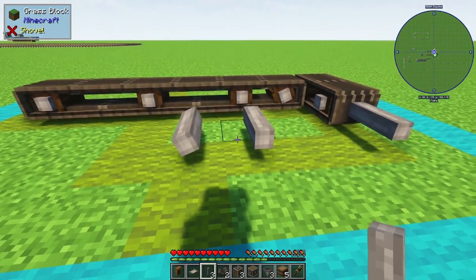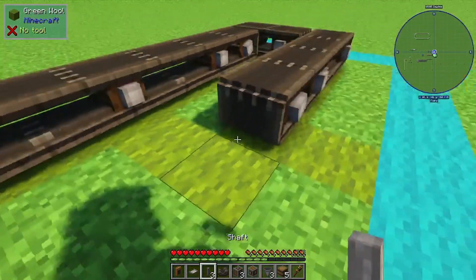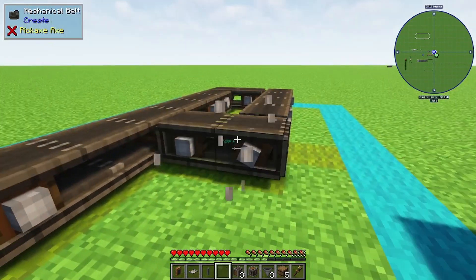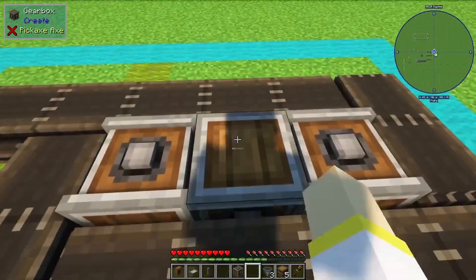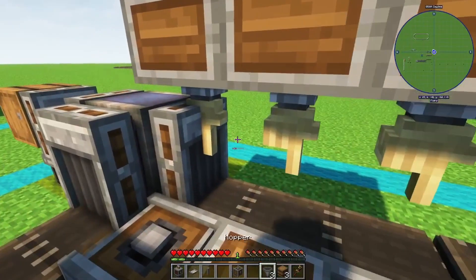We're going to place 1, then skip 1, and place 2, connecting that with belts. Then put 2 right here — you're going to have to change the orientation of that one. And then in the middle of the belts, put a vertical gearbox, then another gearbox. Place your barrels down just like that.